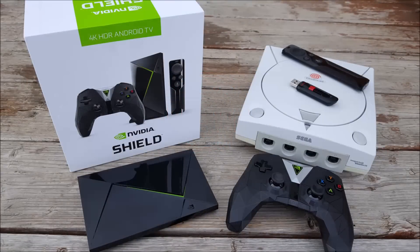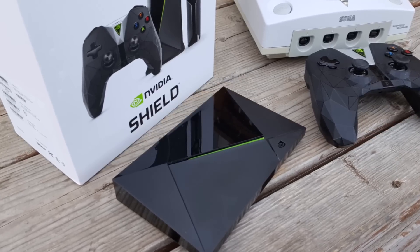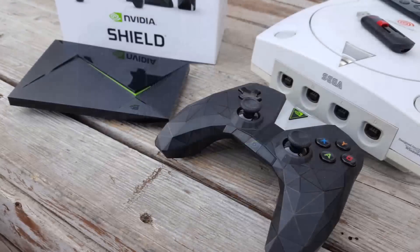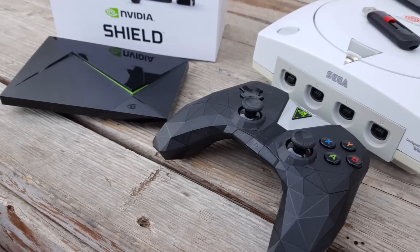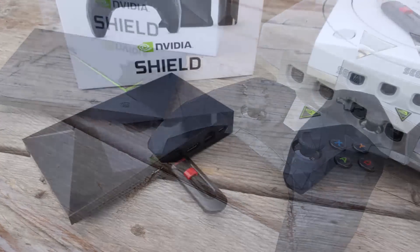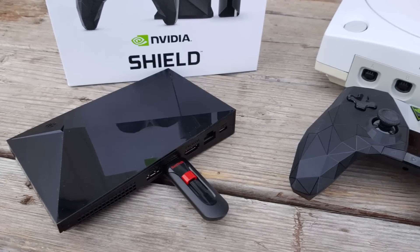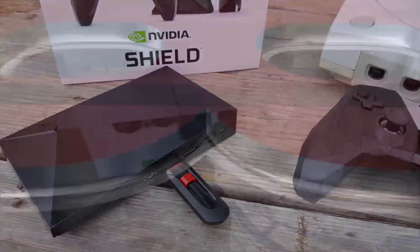For those who are not familiar with the Shield, it's a 4K media and gaming streaming device that's powered by the NVIDIA Tegra X1 processor running at around 1.9GHz, along with 3GB of RAM. For the operating system, it uses Android 8.0 64-bit, and it has 16GB built-in memory, with the option to add more via the two USB 3.0 ports. So if you're looking to use the Shield for retro gaming emulation, these things are quite the powerhouse.